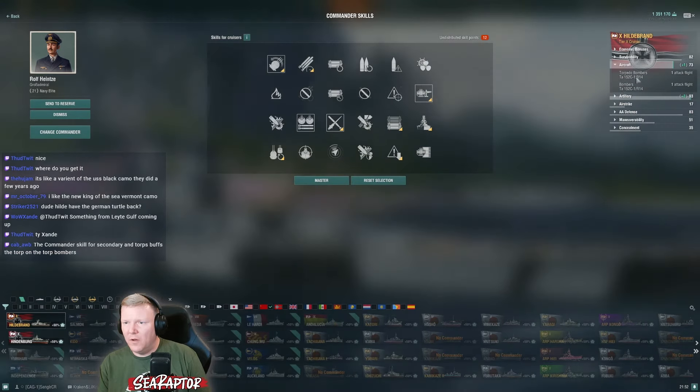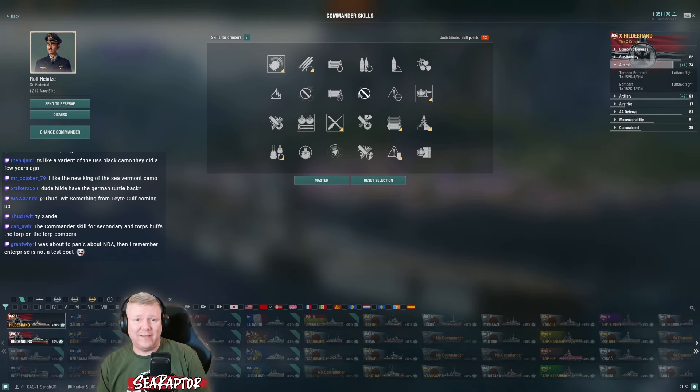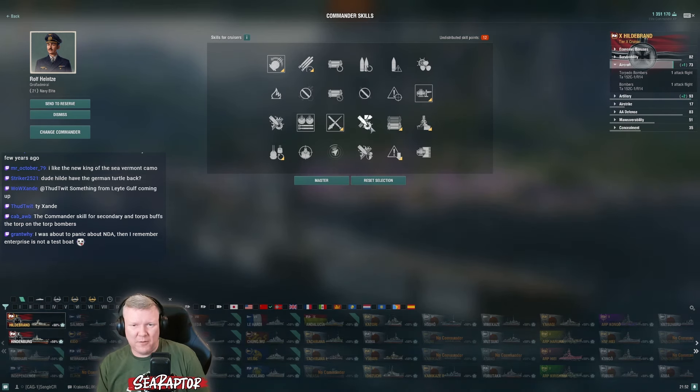I like that a lot. I don't necessarily feel the need to speed up the torps, but if I have a point left over that's a perfectly good place to put it. I have plenty of health so I don't feel that's necessary. Let's run the stealth - we're gonna want that for sure. I don't think I need IFHE, I don't need that.